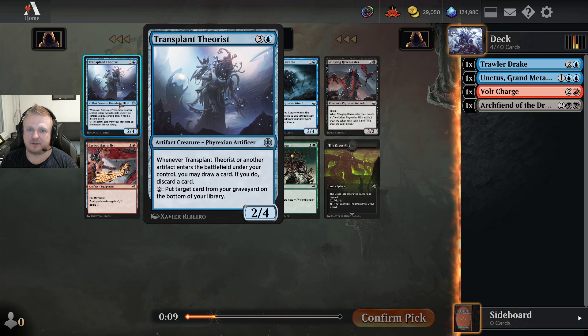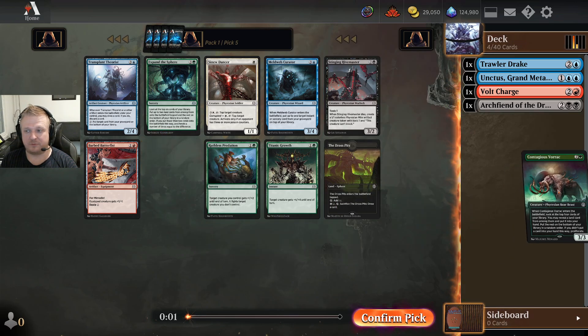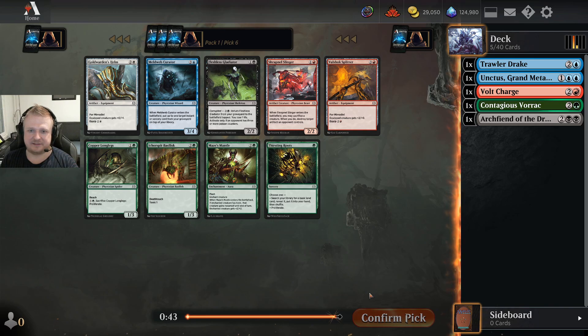Transplant Theorist is not really a good card. The best card in the pack is the Vorak — I could take the Hive Master if I'm playing black, but I'm taking the Vorak. I'm very sad about not taking the Vorak in the previous pack, but what can I do.